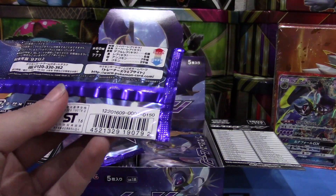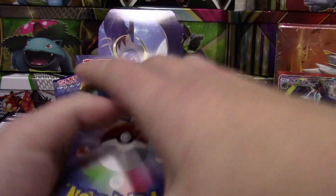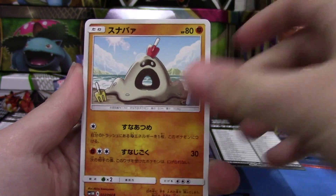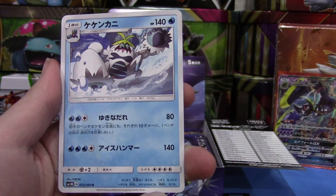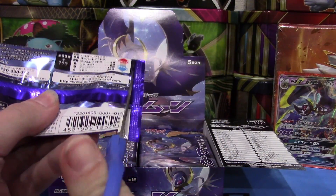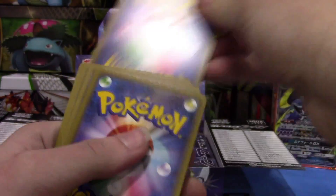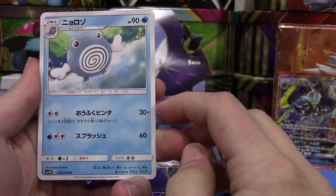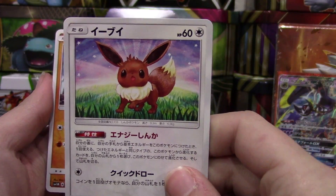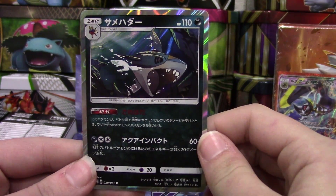These boxes are so much bigger, I better pick up the pace or we're going to be here all day. Next pack: another Sandcastle, Spearow, another Sandcastle, Alolan Rattata, and this guy. Next pack — I cannot open Japanese packs without scissors, that's why I have them. We have a new Eevee — I think they have the same one in both sets — and a Sharpedo holo! That looks sweet, wow.